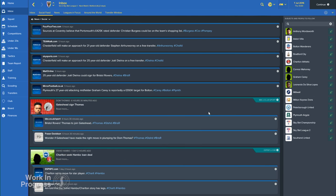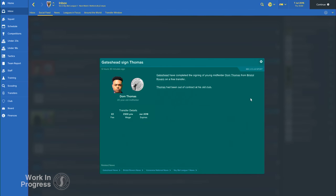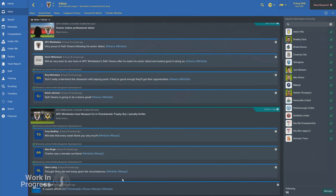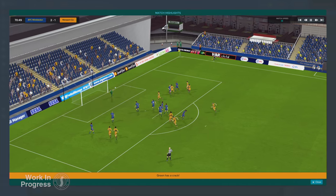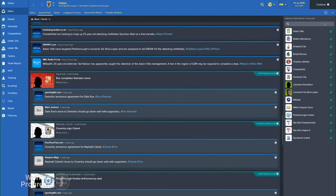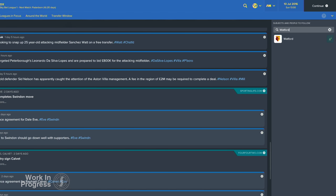Will they be delighted with your transfer business or start to put the pressure on you after a particularly poor set of results with a carefully worded hashtag? As part of a wider revamp of the news and inbox, the social feed is the new home of fan polls and reaction to the big stories, as well as the place where major news stories are broken and transfer rumours start to sprout. You'll even see posts containing video links to notable goals which you can view in a pop-up player. Whilst your personal assistant will set up some recommendations for you to follow, you can also add clubs, competitions and players to follow yourself.